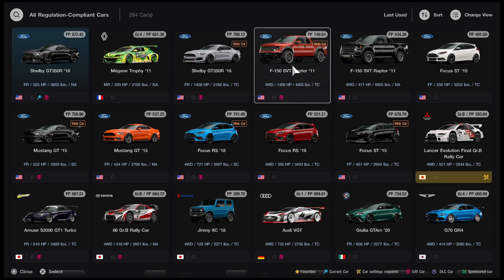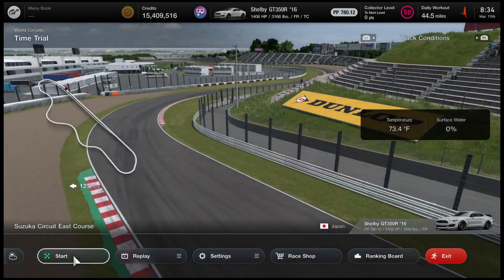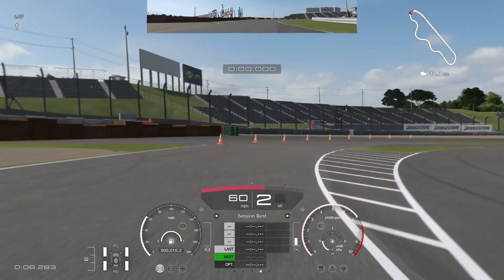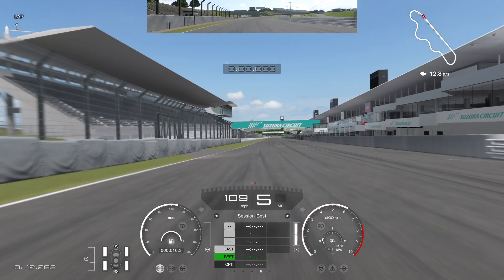You can engine swap the GT350R with a 351 Windsor — the same exact engine swap we put in the SVT Raptor. Fully modified, they both put out 1,408 horsepower. The big difference is weight and drivetrain: the GT350R is rear-wheel drive and comes in at 3,168 pounds versus the Raptor's 4,400 pounds. I'm anticipating this to be a rowdy ride — the Raptor was easier to handle because of all-wheel drive with a 50/50 split.